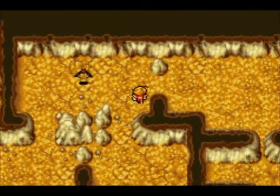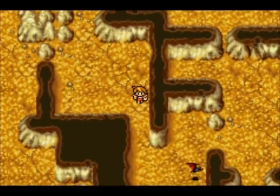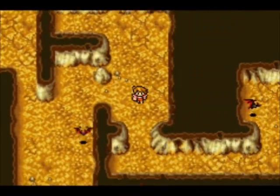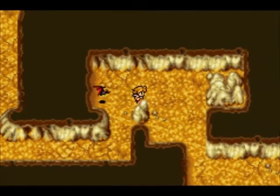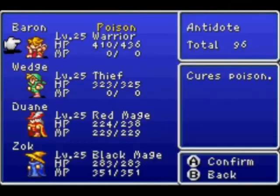We have a whole bunch of bats here. They really don't do anything, they just kind of get in the way. You can talk to them and they'll go like, "Key, key!" or something like that. Maybe they're trying to reference Zelda again, like the tombstone did in Elfheim.